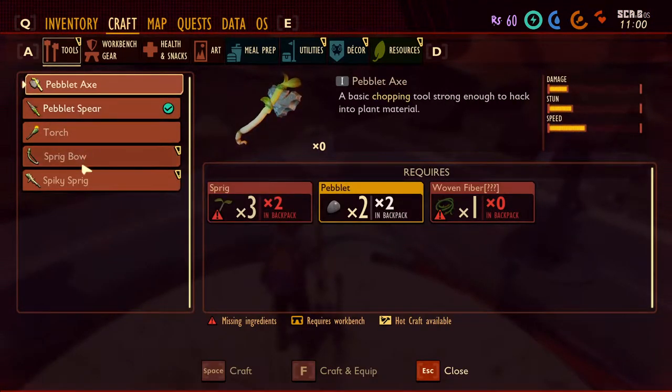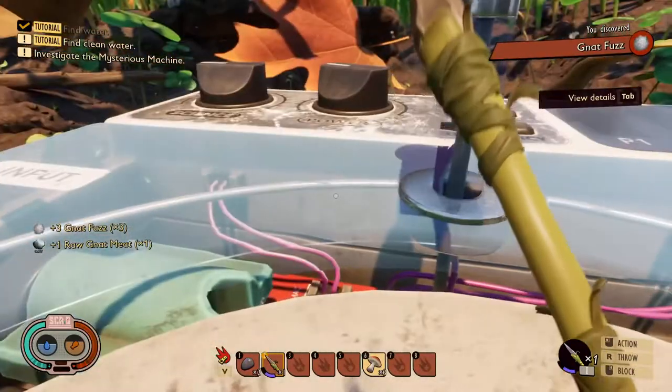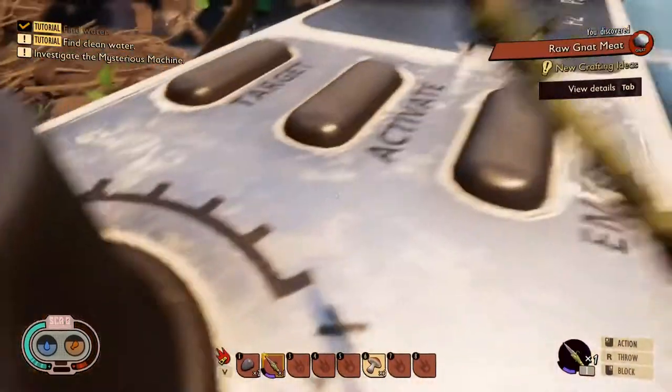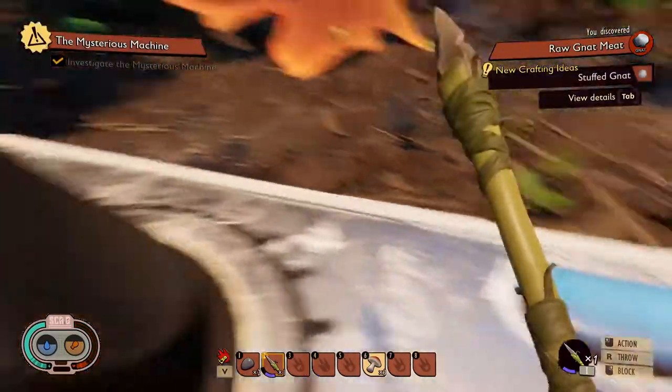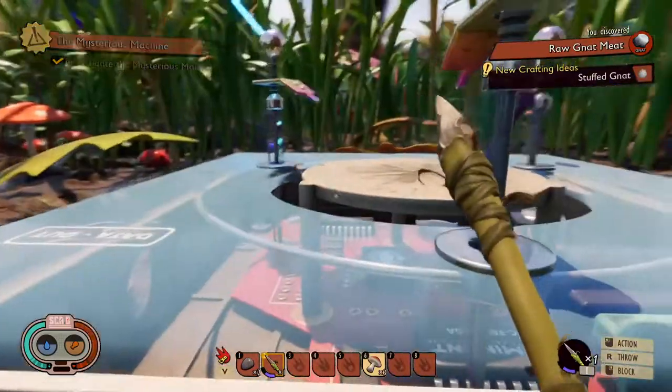Actually, that might be what we needed for that armor — no, it's not. But now we can make a bow from that fuzz we got. Alright, oh here we go. So we activated it.